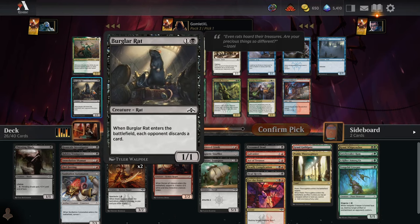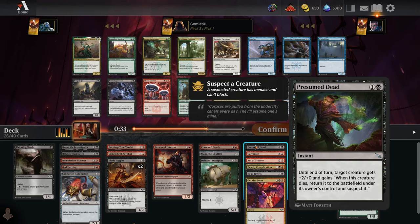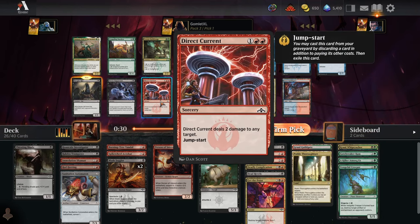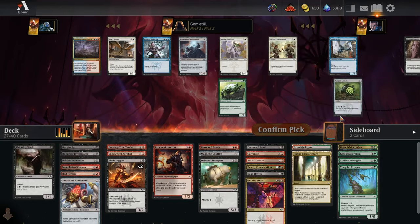Pack three pick one — we've got Burglar Rat, which works excellently with our Presumed Dead. It can trade up into whatever they block and make our opponent discard another card. Direct Current is our main other option — two removal spells in one, but both are really inefficient at three mana for two damage at sorcery speed. I think Burglar Rat makes more sense here. And in pack three, since we're Rakdos, we won't get any black-red gold cards, but we can still get mono-colored stuff, and if we splash green we can grab Golgari gold cards.